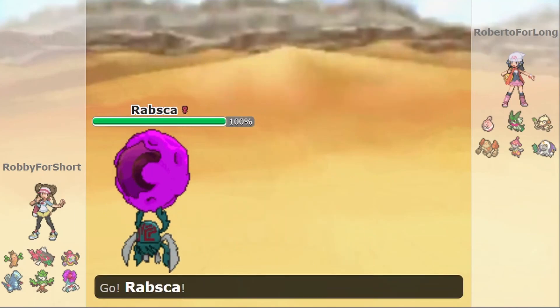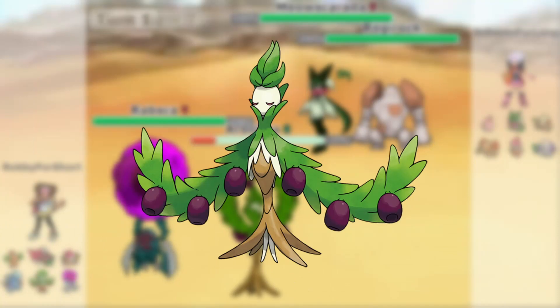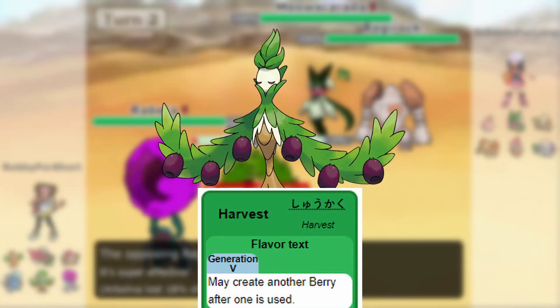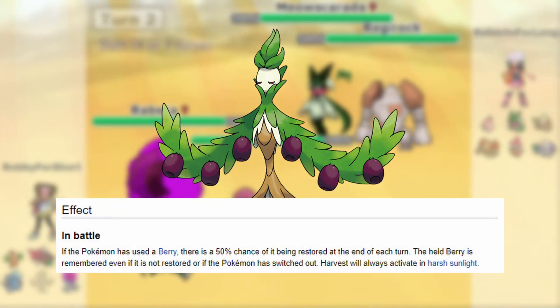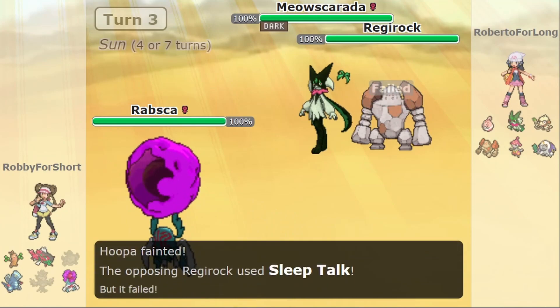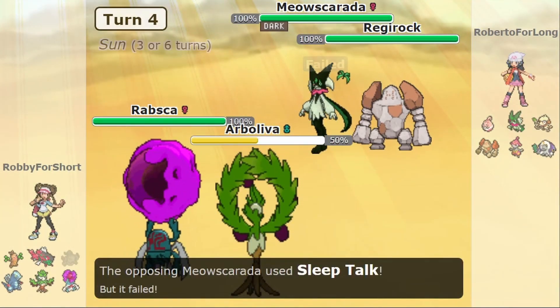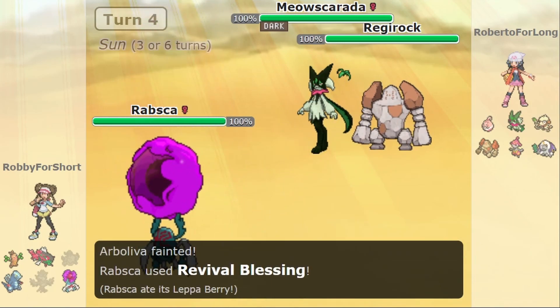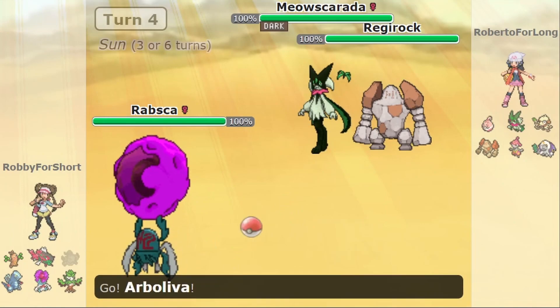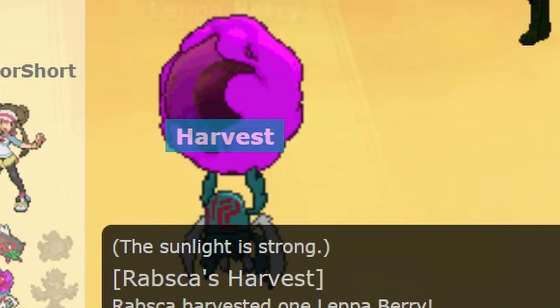As the battle begins, the player starts with Rapska and Arboliva, and the opponent starts with Regirock and Meowscarada. The first part involves the player's Rapska using Skill Swap to swap abilities with Arboliva. Arboliva's ability should be Harvest, which has a 50% chance to restore a used held berry at the end of each turn. Under sunny weather, however, Harvest will always activate, restoring Rapska's Leppa Berry, which restores 10 PP to a move that drops to 0 PP. Rapska can also use Trick to give its held Leppa Berry to an opponent to restore PP, and subsequently Harvest one for itself. This is also important for when the moves Sleep Talk and Protect are necessary for stalling.